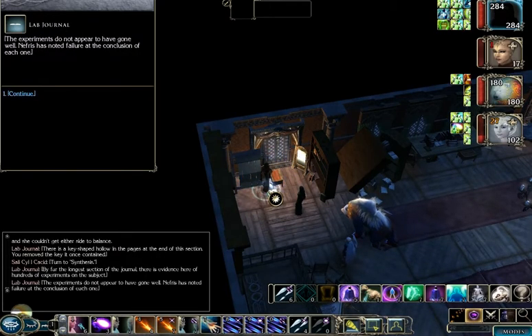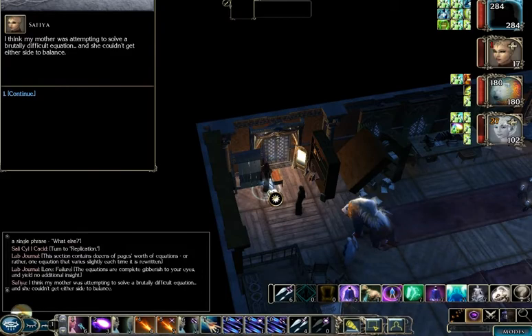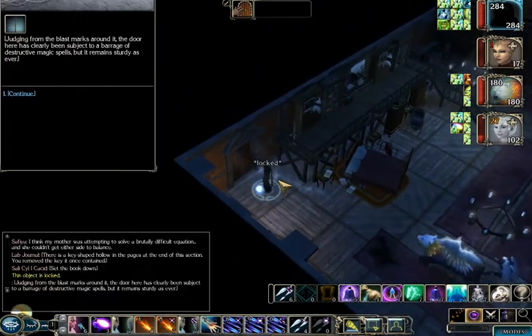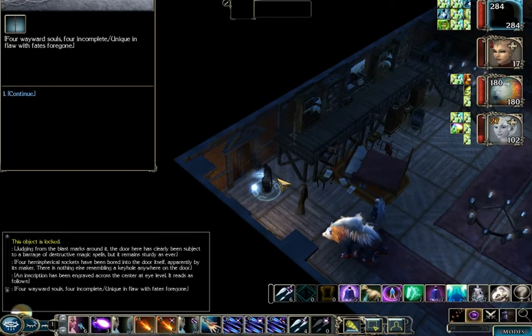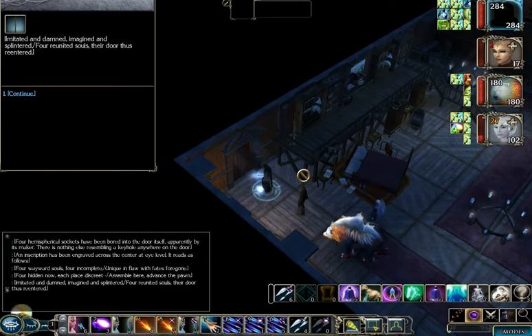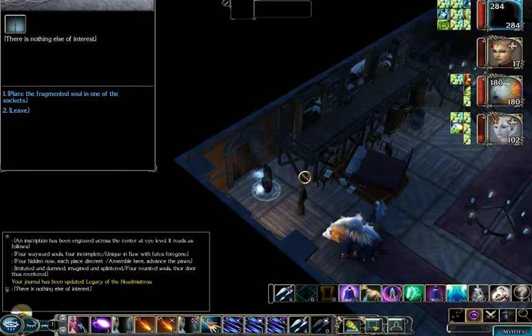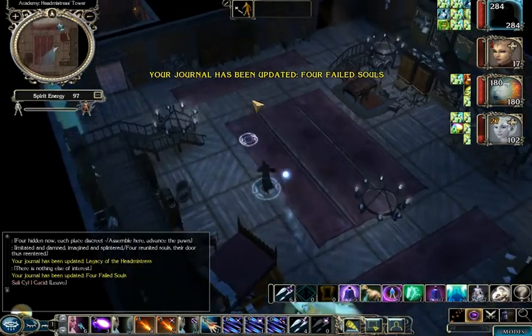There's also some information about a puzzle coming up, which I'm not going to explain just yet. The puzzle we need to know is this door here. There's an inscription: 'Four Wayward Souls, Four Incomplete, Unique in Flaw with Fates Forgone.' It gives descriptions of four incomplete souls you'll need to use. The fragmented soul we got from the mephit puzzle is one of them, but obviously we need some more.